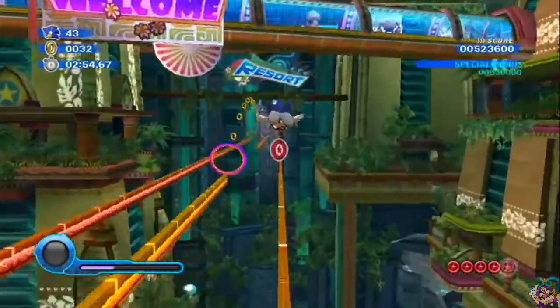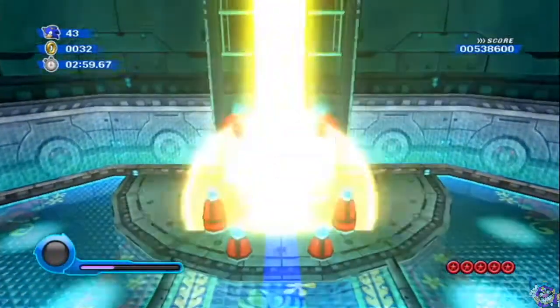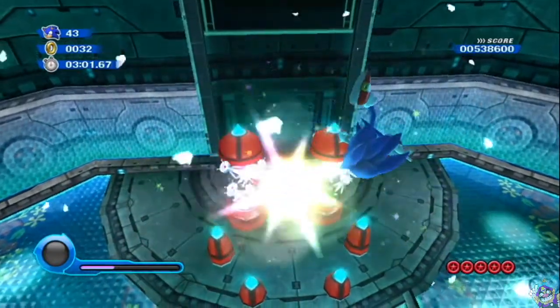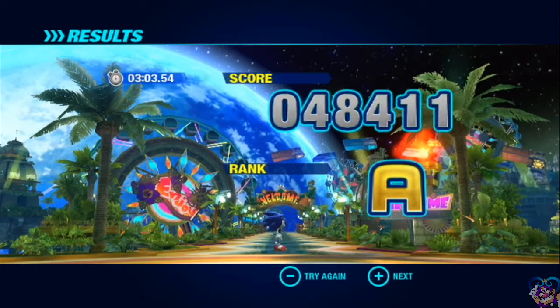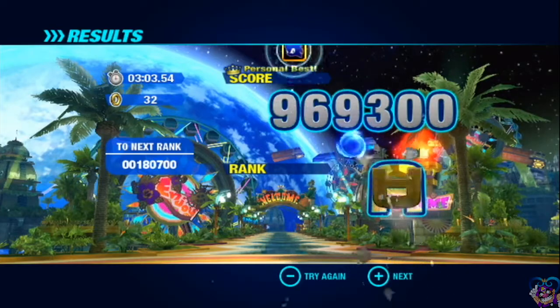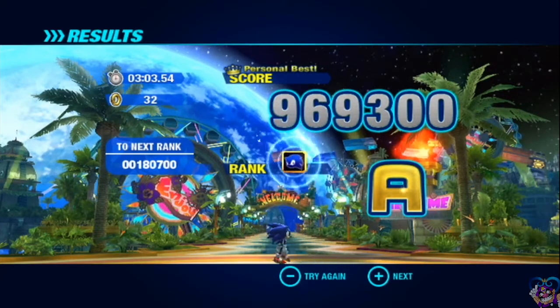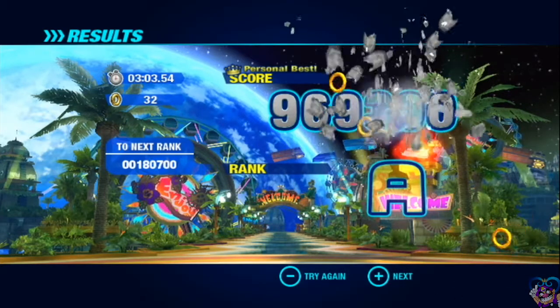So, jump to the last ring, get the last Red Ring, and there we go. That takes care of Tropical Resort Act 1. So now we need to move on to Act 2 to get ourselves the Red Rings that we are missing there. Short by 180,000 points — if I hadn't lost my rings, this would have been an S. The worst.